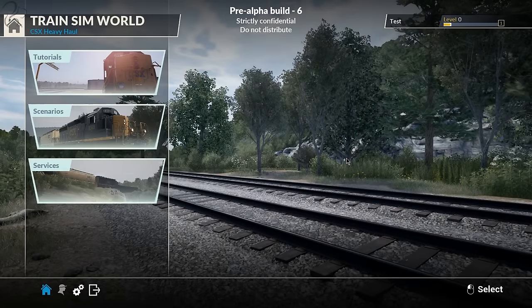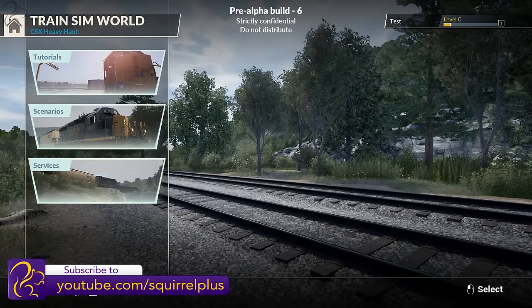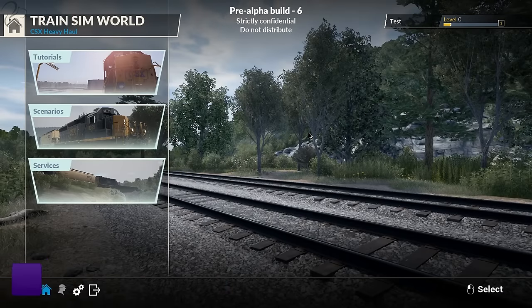Hi guys, Squilla here, and welcome to my first look at Trains in World CSX Heavy Haul edition. This is a very early build - a pre-alpha build coming out a few days before it releases to the people that bought the Pioneer's edition of Trains in World. If you remember many moons ago, you were allowed to buy the Pioneer's edition, and if you did, you got access to this in December. This is a pre-alpha build, so this is very early footage.